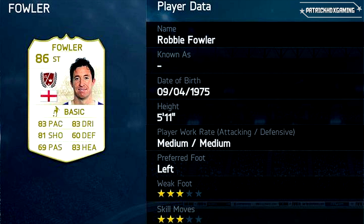Next one is Robbie Fowler and he's a striker — 83 pace, 83 in heading, 81 in shooting and 83 in dribbling. Maybe a well-rounded striker, and the fact that he's left footed also brings more variation in your attacking lineup.